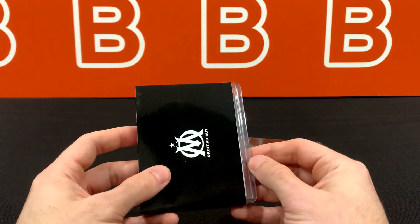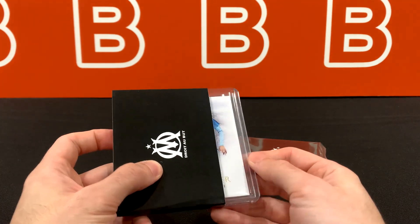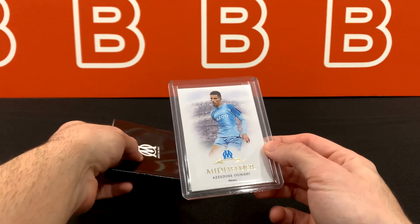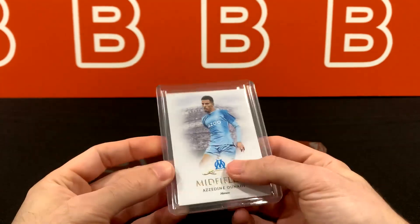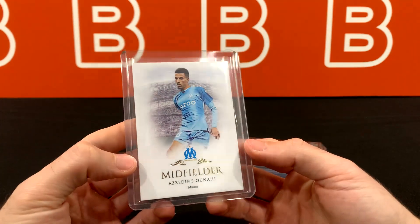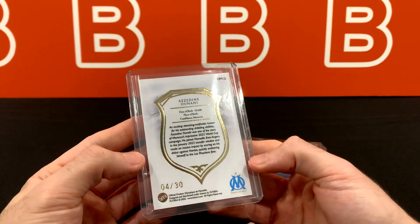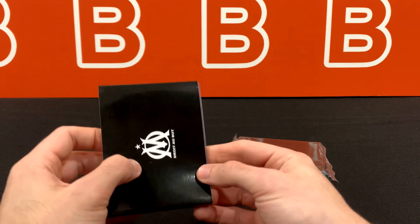Let's take a look at this first card here. This should be our base — usually the top one is going to be the base. So we are correct, this is going to be a gold out of 30. And it is Azadeen Unai for Morocco, 4 out of 30, midfielder. I was looking for the position I typically see at the bottom, but should be used to it by now. That's the card starting us off — big question mark because I'm not really familiar with that guy at all.